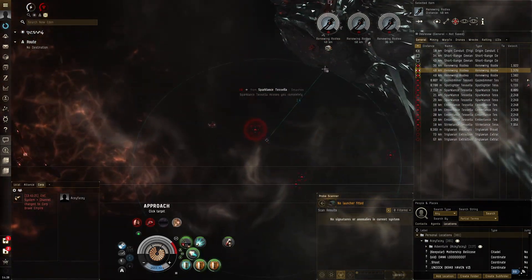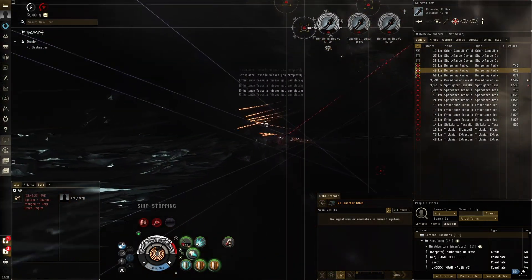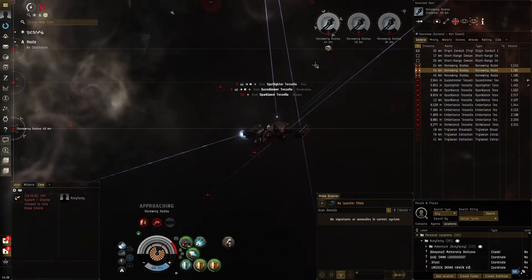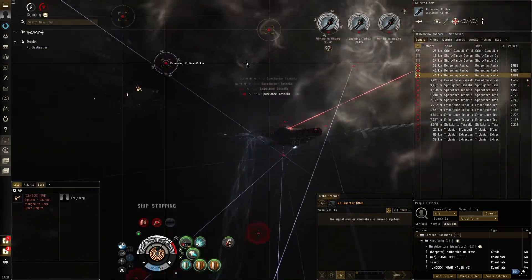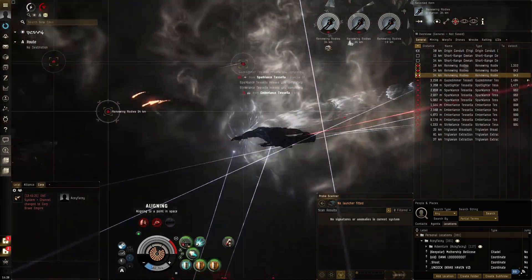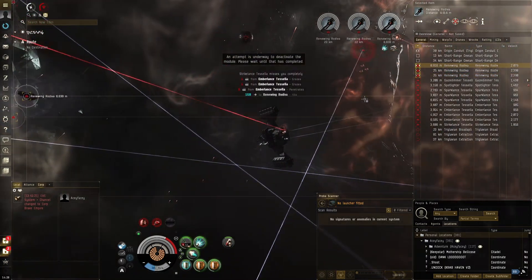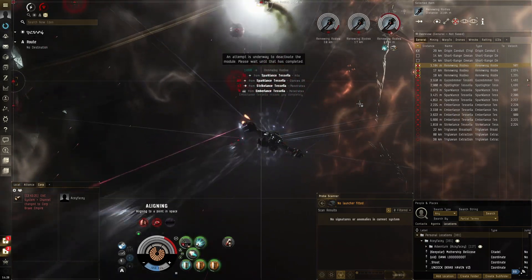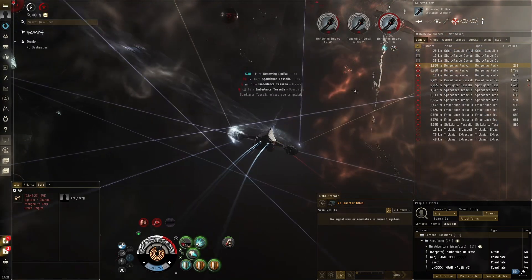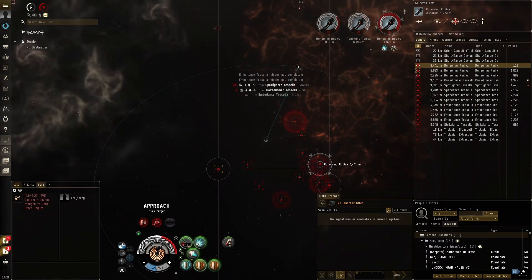Attacking clouds — I hate those things, one of the worst additions to the abyss. Just being flung all over the place. Got away from the cloud. Space battle over here — those guys are pretty far away, going for the nearby one. Application looks pretty good. What's his resist profile? 53% resists, and we're getting 1.8k volley — perfect application right here.